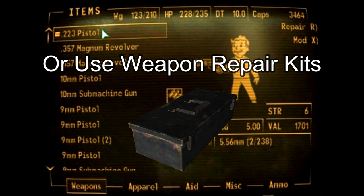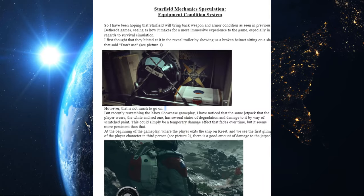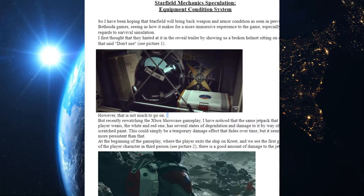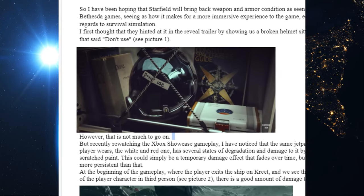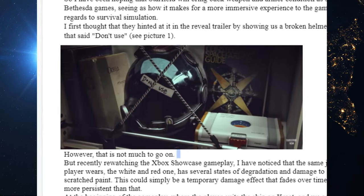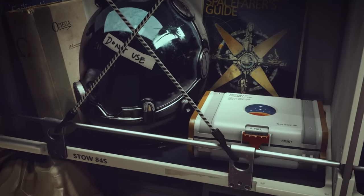Okay, with that out of the way, let's take a look at Joe's assessment here and see what he's found. Starting off with an astute observation, the first and probably most obvious clue might be the helmet sitting on a shelf in the Constellation ship from the teaser trailer. This, however, could just simply be for worldbuilding and realism.